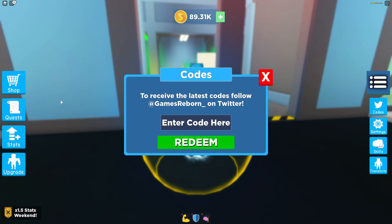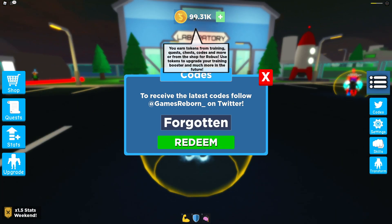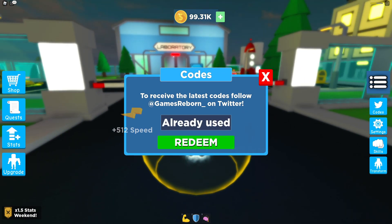The first code today is a new code especially for this new update — it's going to be the code 'anubis'. Let's redeem this one by clicking redeem. Then we also have the code 'forgotten' — let's redeem this one too, and you can see that gives us some more tokens at the top.